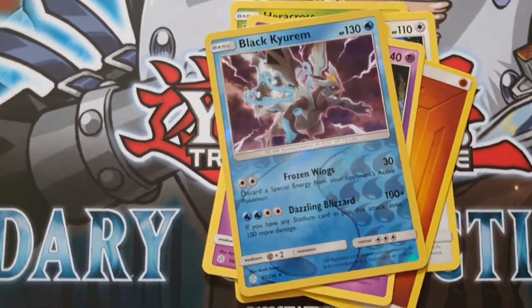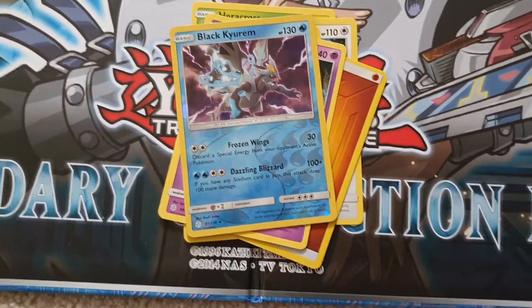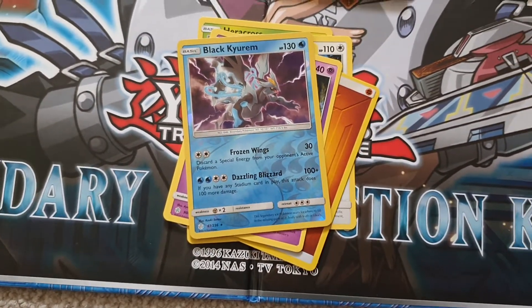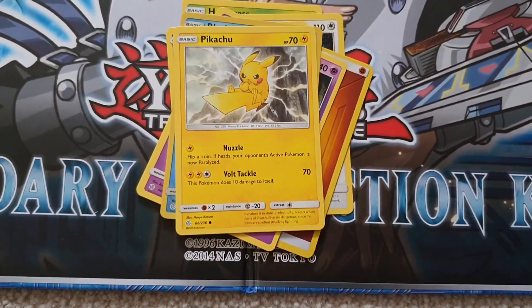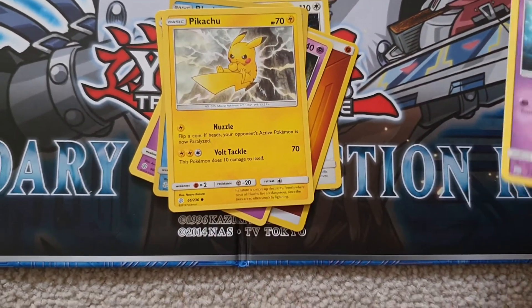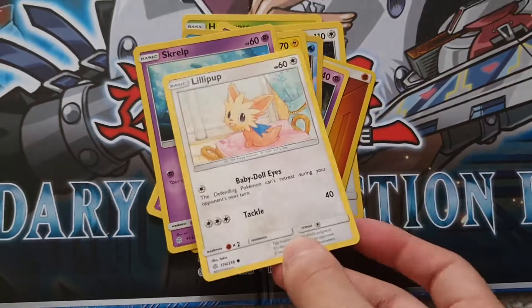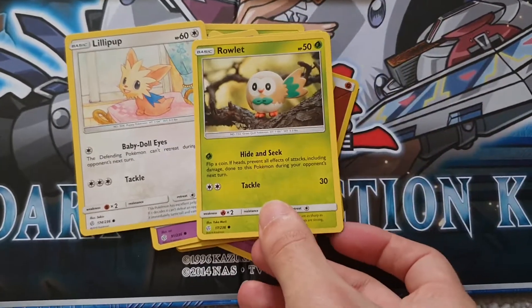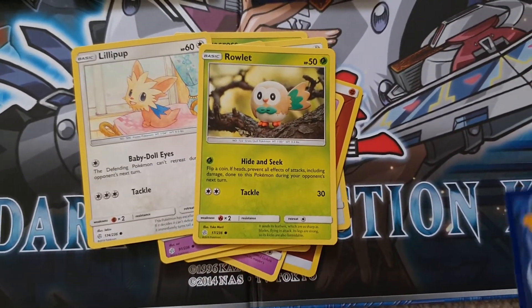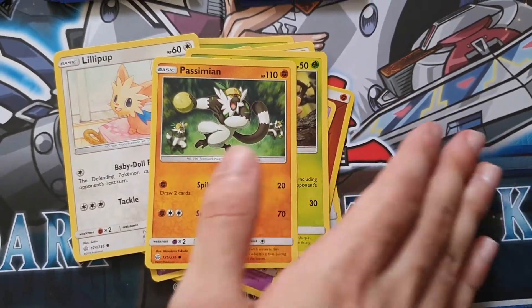Oh my god, that's a shiny black Kyrim. That's nice, actually. I do like that. Pikachu. Even the Pikachu art is so nice, I really like it. Squelp. Lillipup. Rowlet. And finally, for this pack, Passy Mane.